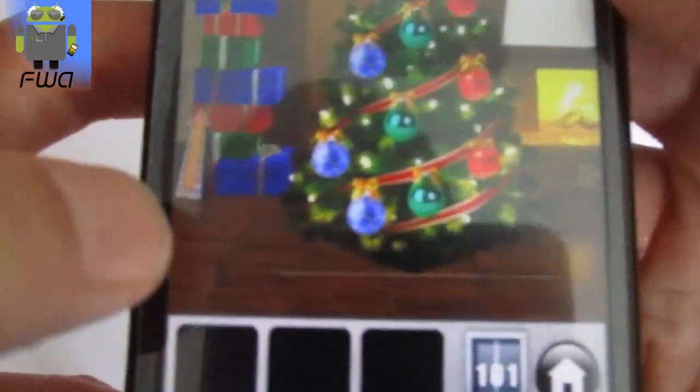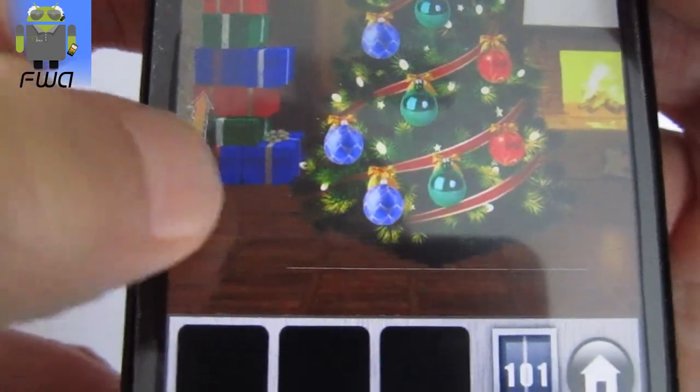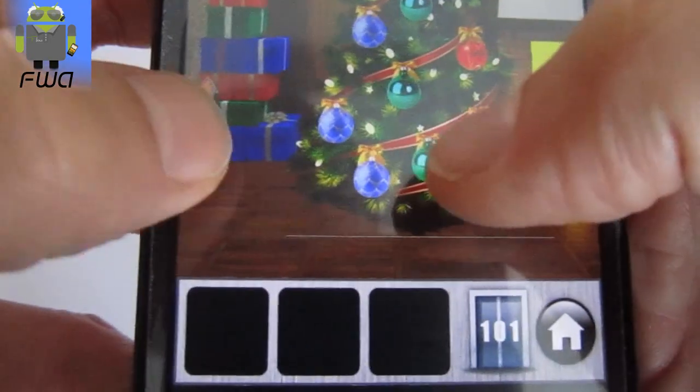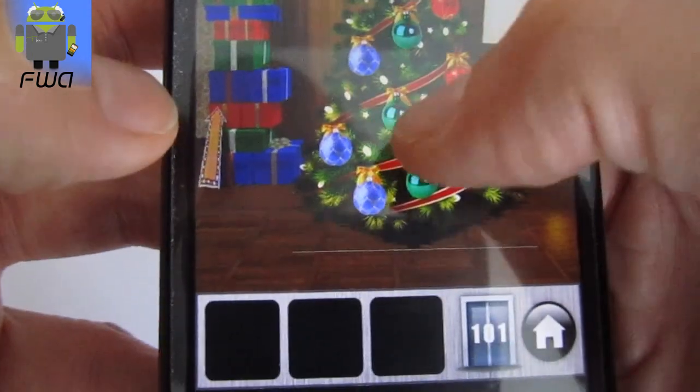Then you have to click on the different balls with the code on the different presents. You see the blue presents — there are 2 different blue presents: 1, 2. Green there is 1. Red there is 2. Blue there is 2. Green: 1.